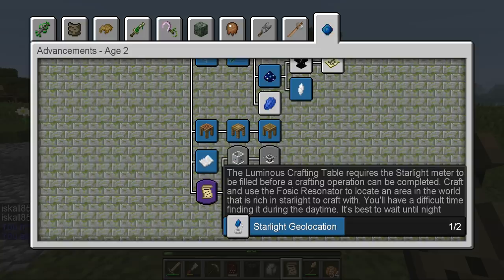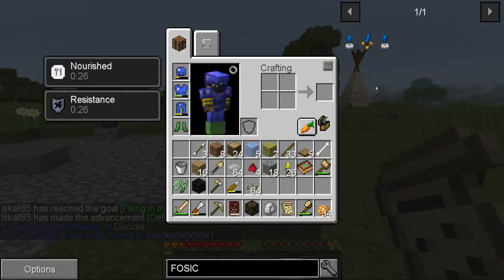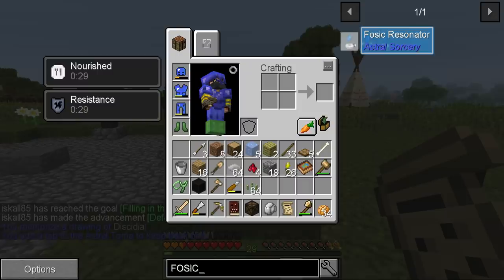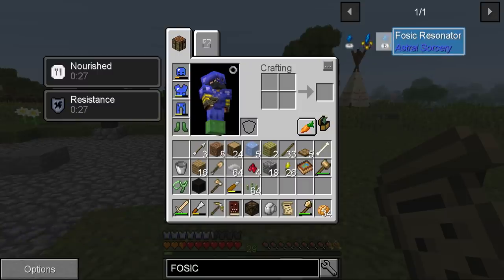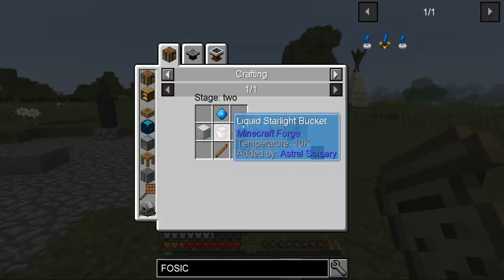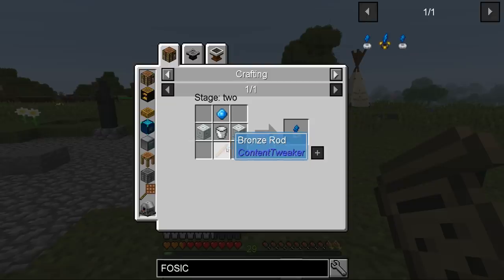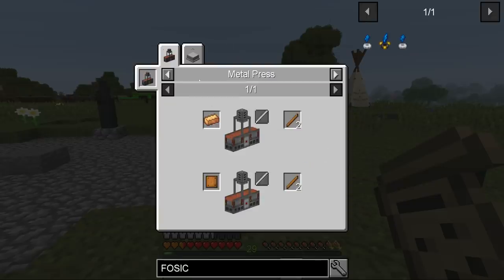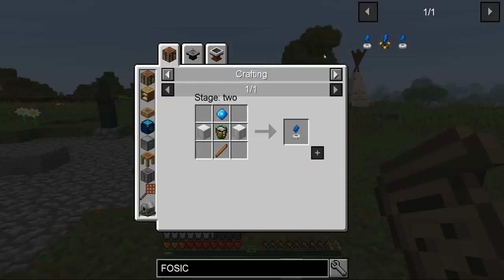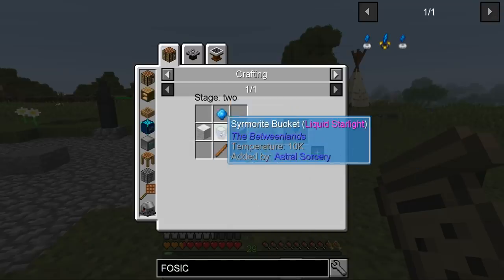We need to craft and use the fossic resonator to locate an area in the world. There are a couple of things here — liquid starlight being one of them. We need marble, which we can find in the world, and a bronze rod which we can create. That's totally doable as long as we get the starlight.